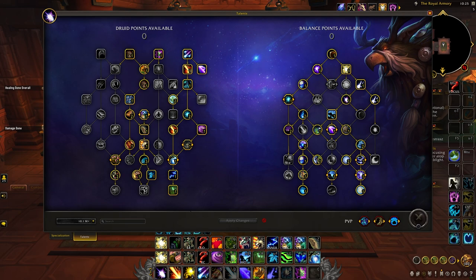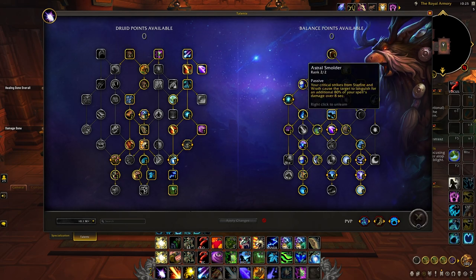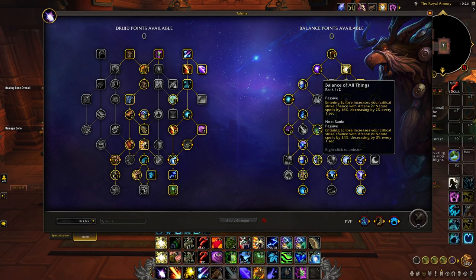Onto the Balance talent tree — down the left side we're going to take the new Wild Surge's talent, which increases our crit chance on our builders by 15%, and this plays really nicely into the next node in Astral Smolder. Whenever we crit with Wrath or Starfire the target will take an additional 80% damage over the next 8 seconds. This plays into another talent called Waning Twilight, a debuff we want to keep active as much as possible so that we deal 8% extra damage at all times. Our way to proc this is having Moonfire and Sunfire rolling, then critting with builders to apply Astral Smolder — also helped by Balance of All Things further down the tree, giving us 16% decaying crit whenever we enter an eclipse.